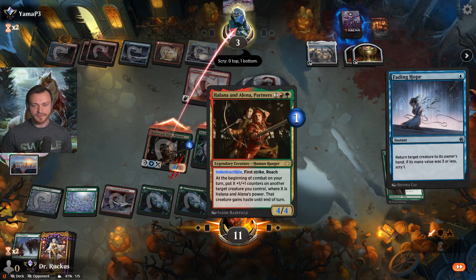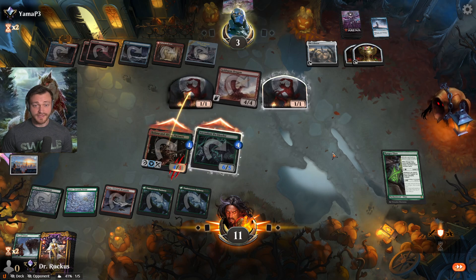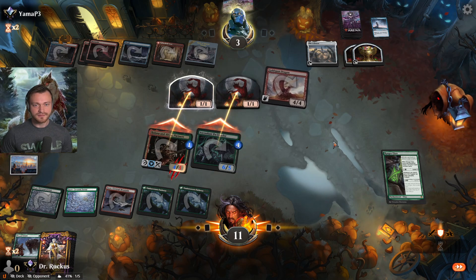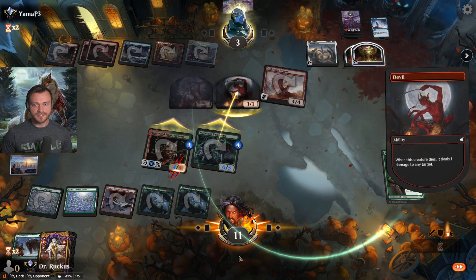Fading Hope — we don't have trample. Did they win — is that what the good game is? That brings us down by two, to nine.